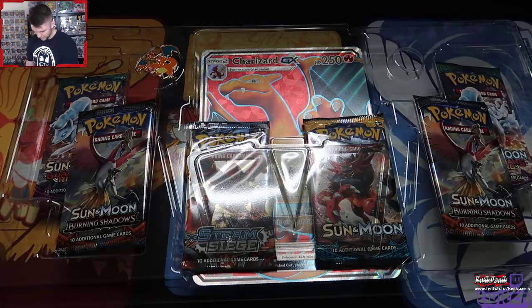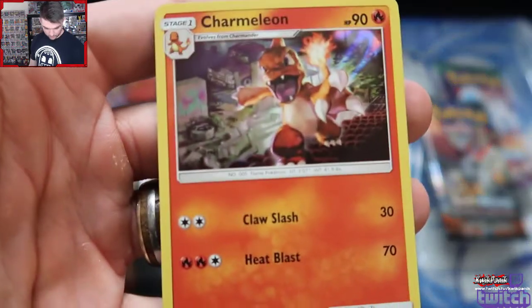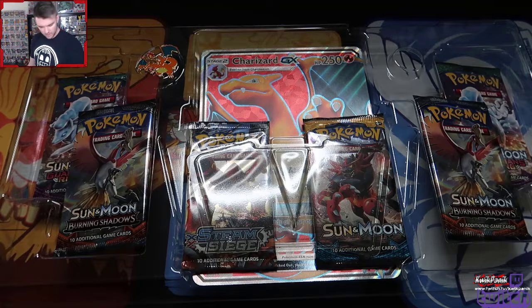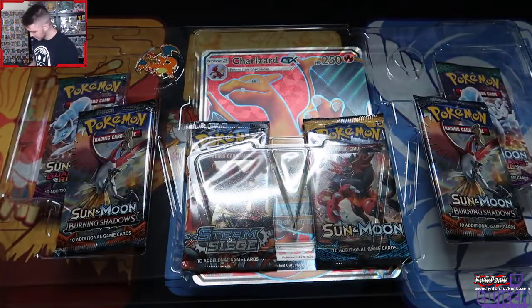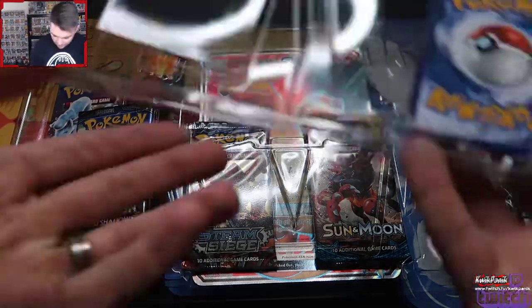Let's get the first promo out very carefully. We have ourselves a Charmeleon. I actually really like the Charmander and the Charmeleon art. So the full art — I'm trying to get this out very nicely. Perhaps you can't even see what's happening off camera. Oh no, it's got the side prongs. Why would you do that? We can do this though. We're adults.